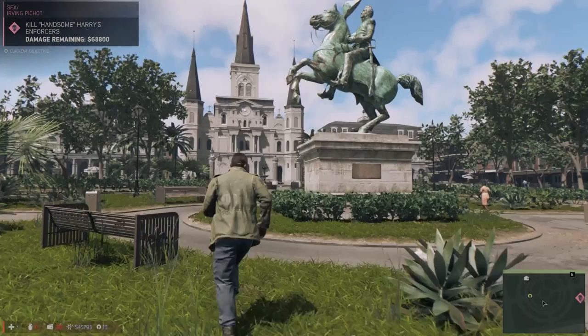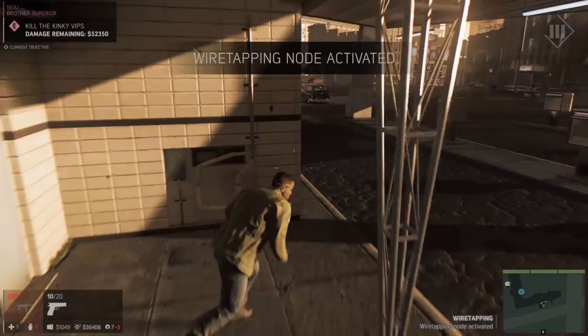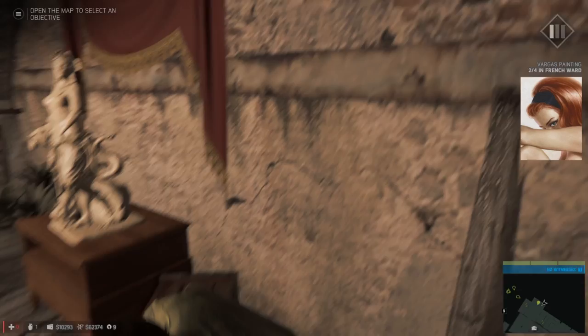Being a huge open world, there's obviously going to be collectibles – and there are a lot of collectibles. Installing wiretaps allows you to see enemies and targets of opportunity in Intel view. It also reveals collectibles and gives you the ability to convert racket bosses. Collectibles take the form of magazines like Hot Rod and Playboy, now complete with articles as well as pictures. There are also posters on the walls and album covers to collect, so you won't be short of things to find.